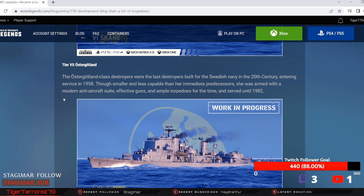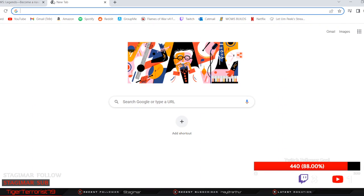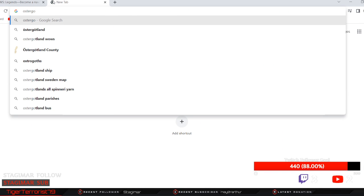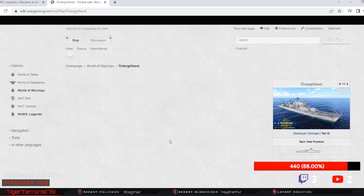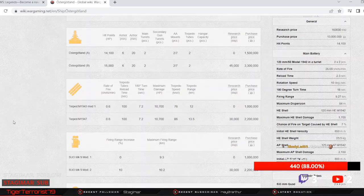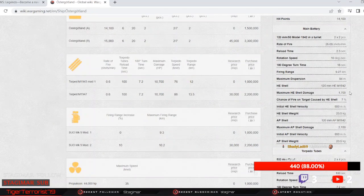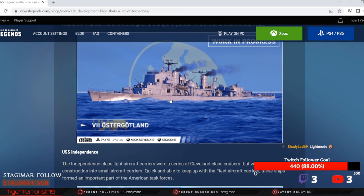And then the Oosterjotland: she has 2x2 guns and now 2x4 torpedoes, so 8 torps total. Let me look up the PC stats real quick — obviously they're not going to be exactly the same as Legends. Yeah, so they are 2x4 confirmed — 8 torpedoes that are going to go really fast. That's cool.